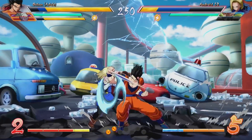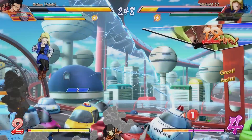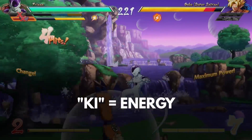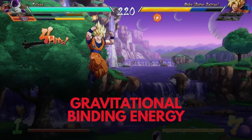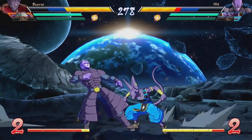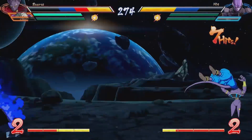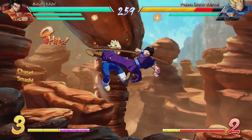If we take the classic DBZ route and attempt to blow Earth into a bajillion pieces while screaming at the top of our lungs, then we need to calculate how much ki, or energy, we'd need to overcome the combined gravitational binding energy of all those pieces of our planet. To blow a planet into chunks hurtling through space, you'd need to use enough energy to get each piece moving fast enough to overcome the gravitational pull of all the other pieces.